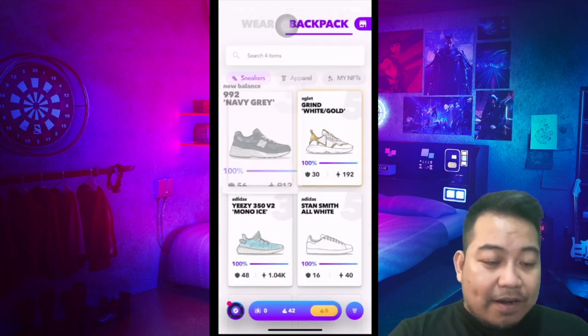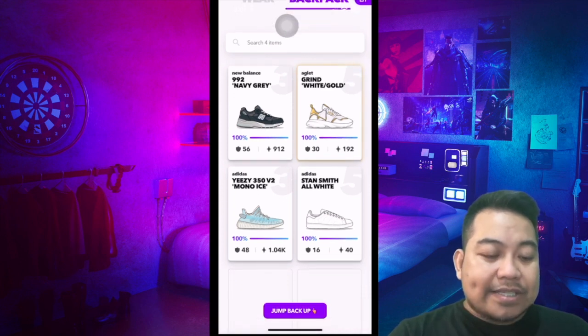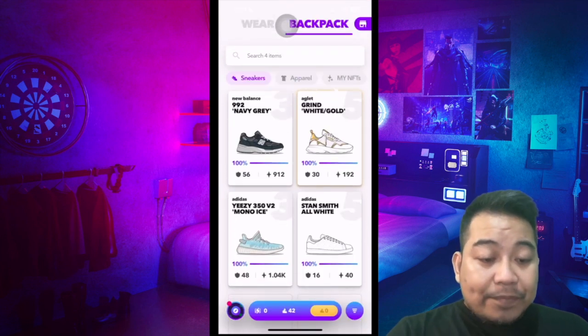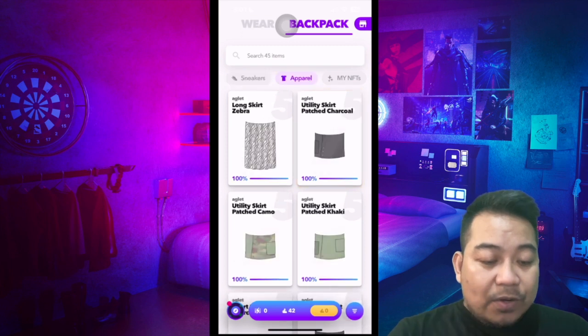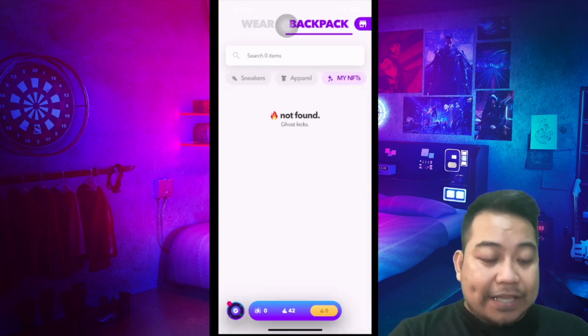Let's check what sneakers we have: the 992 New Balance Navy Gray, Adidas Yeezy 350 Version 2 Mono Eyes, and Stan Smith. From here you could also get these apparels, and once you have your tokens, you could get NFTs.